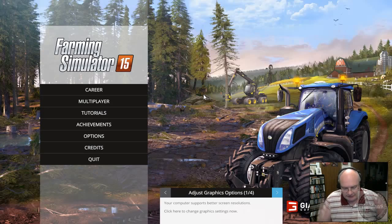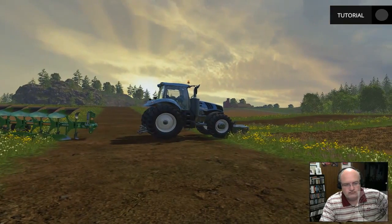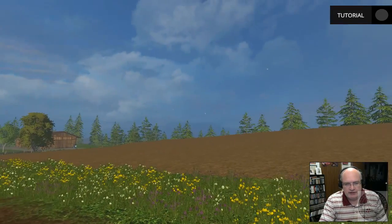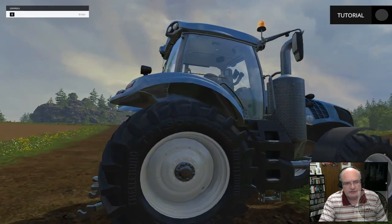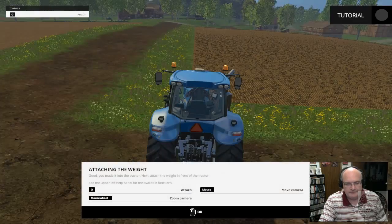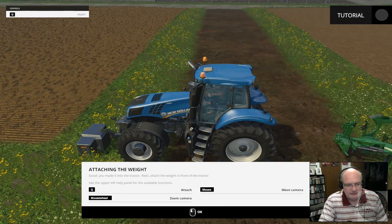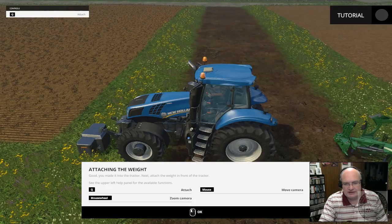I'll put my headphones on. I have no idea — I don't even know if this cam is in the right place. It looks so washed out when I'm recording; I hope it doesn't look like that in the final version, but it is what it is. I have no clue how to do anything, so we're going to go through the tutorial. Do I walk like I'm walking? Yes, I walk like I'm walking. There's my farm! I guess we'll hop up in the tractor — press E to enter. See the upper left panel for available functions.